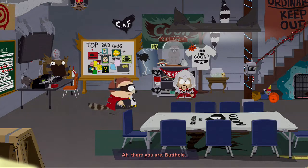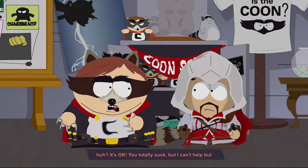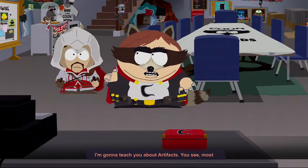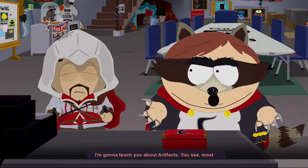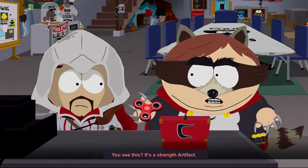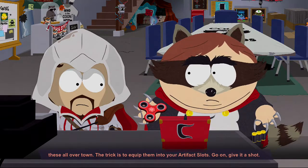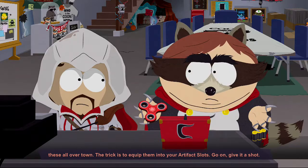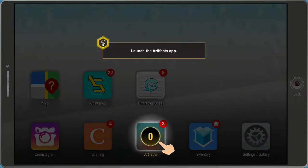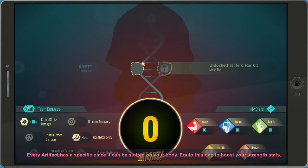There you are, butthole. Being a superhero is a little harder than you thought, huh? It's okay, you totally suck but I can't help but feel sorry. Come this way. Most superheroes' abilities come from specialized equipment. You see this? It's a strength artifact. You'll find things like these all over town. The trick is to equip them into your artifact slots. Go on, give it a shot. Every artifact has a specific place it can be slotted on your body - equip this one to boost your strength stats.